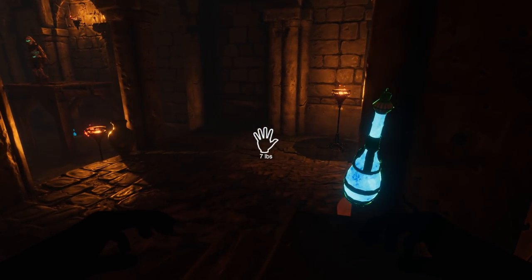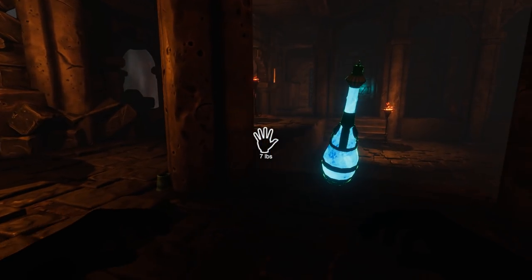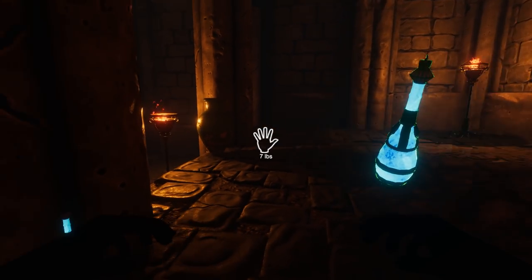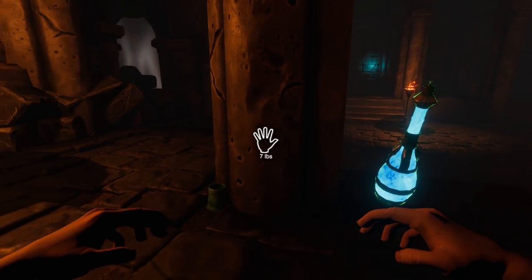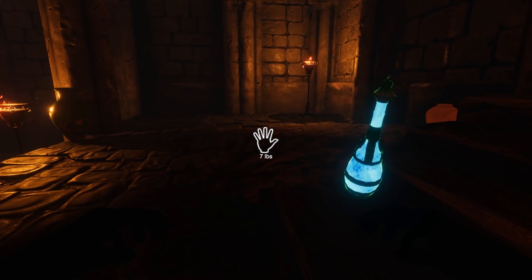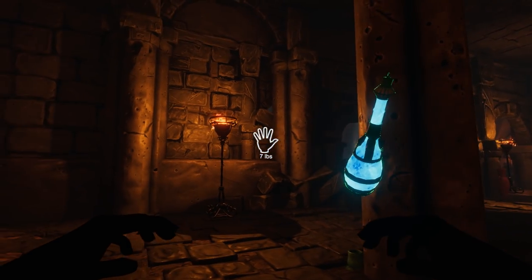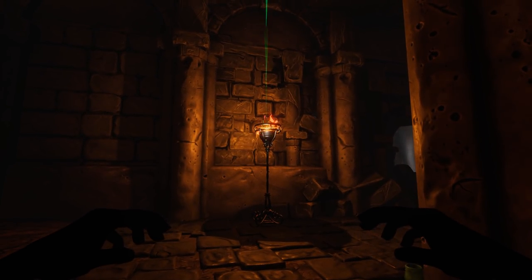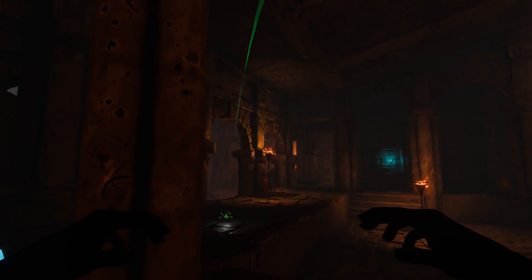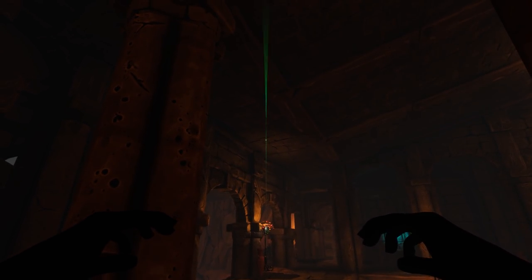Crouching to tread lightly. I am going to just kill this man with nothing but a little elbow grease and determination. I suspect perhaps not. This looks pretty shadowy right here — but not so much over there. This is the point where the bow would be useful, but alas, I have no such item.